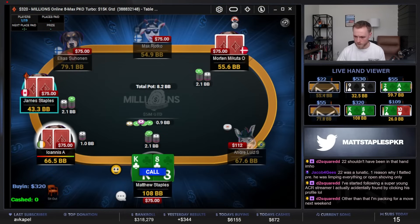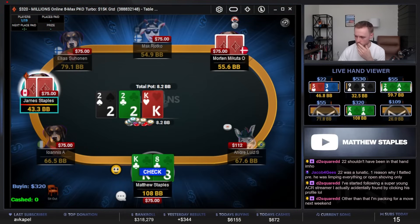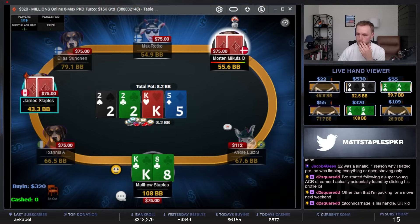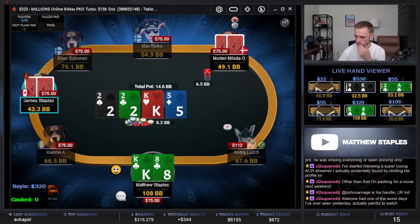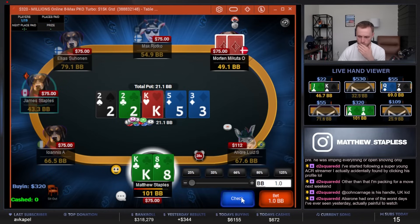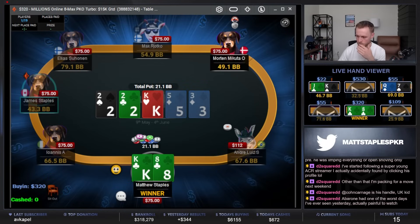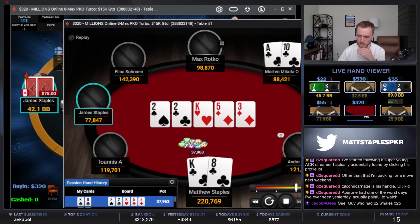Can flat here, wider than normal. Makes more sense why you'd trap if he was just going to go insane. Good pot, delay big bet from our opponent. Set ace-ten.